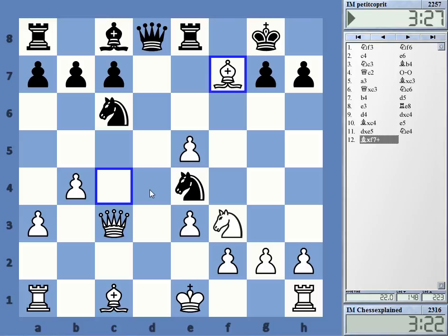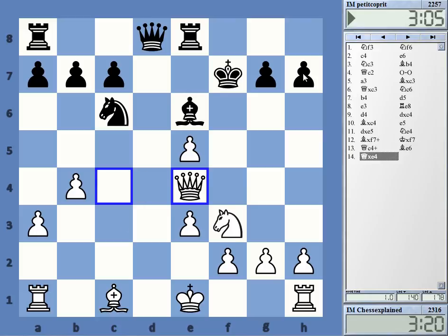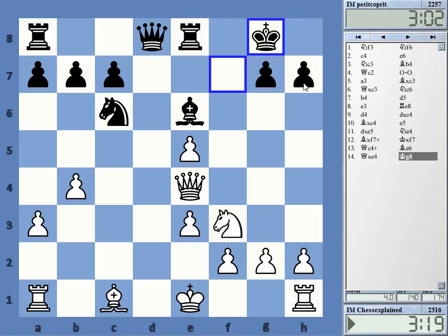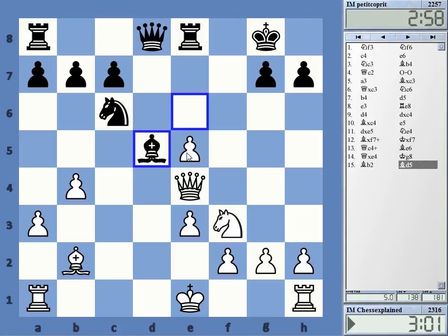Yeah, two pawns — maybe he can get one back with bishop e6 and activity, but I cannot believe it. Maybe he moves the king and I play queen b3, having the rook still under attack. Check, check — I'm also threatening h7, so it's not so easy to find something good here for him. I thought bishop b2 and just keeping this protected, preparing rook d1 — that was the obvious choice.